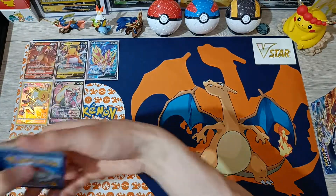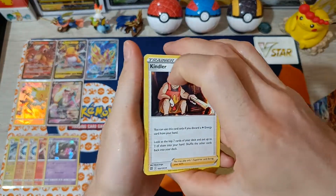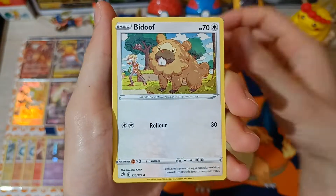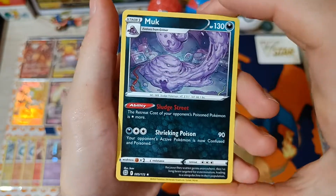Pack 16: Kindler, Collab Stadium, Hitmontop, Exeggutor, Grimer, Sneasel, Bidoof, Electabuzz, Energy, Reverse Exeggutor, and Machamp non-hollow.